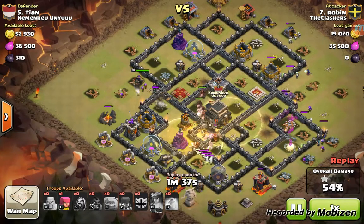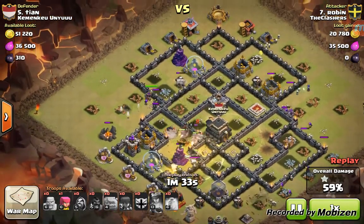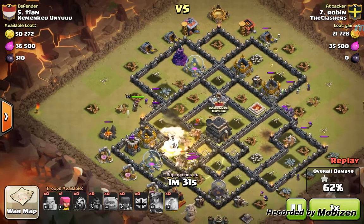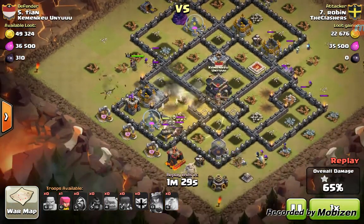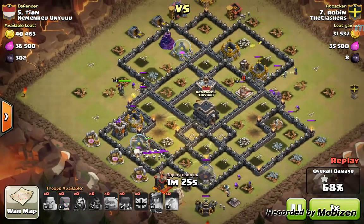We've got some skeletons cleaning up on the bottom and top. He's just used his last heal around that wizard tower — and look, double bomb! A couple of his hogs died but that's alright. He has just enough left.